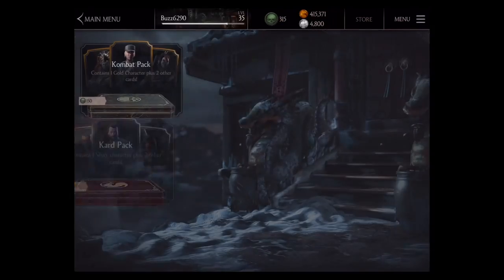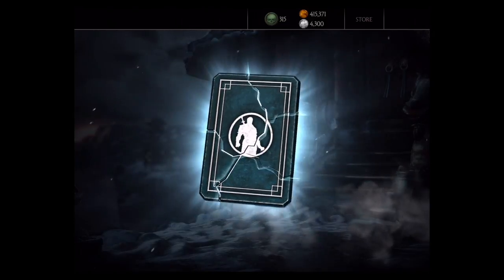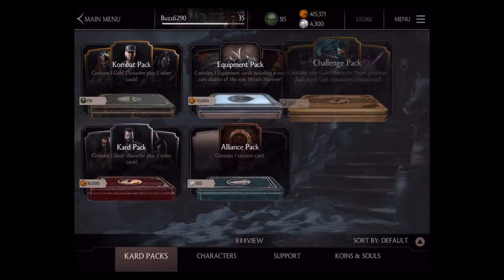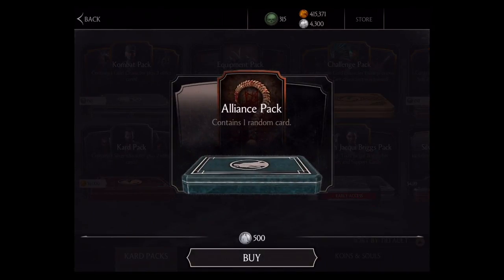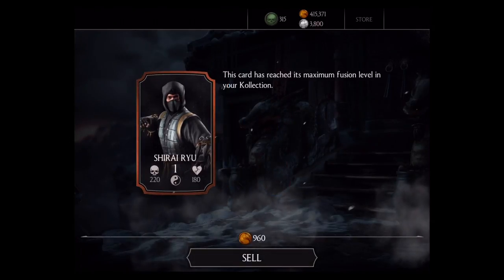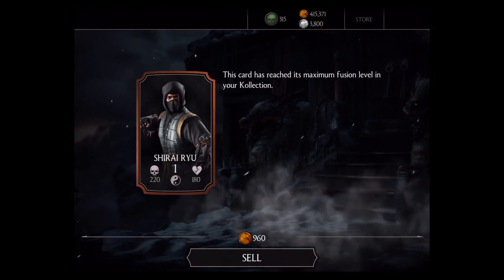For a bronze tier character — I'm going to go ahead and skip that real quick because I just don't care about those. How about a level up? Give me some level ups — those are more helpful to me right now. Another bronze one. I hope they're not going bad right now because that's two in a row that I really just didn't care about. Notice I'm just skipping anything that has to do with bronze.